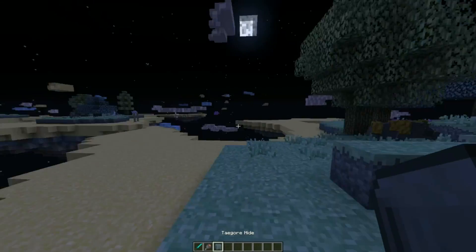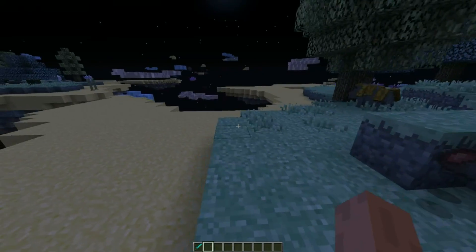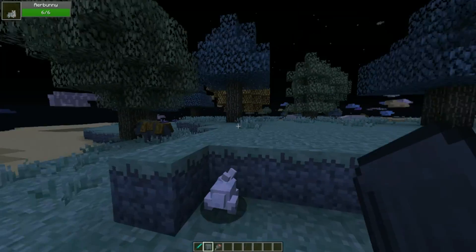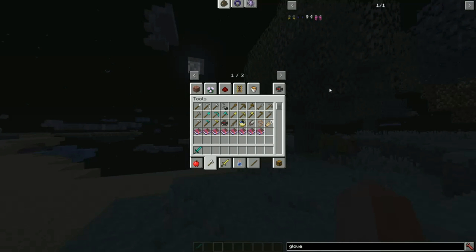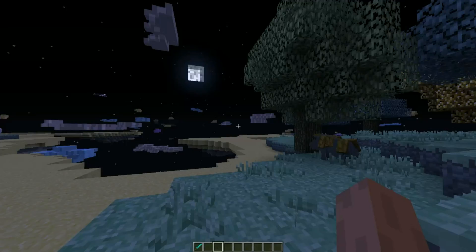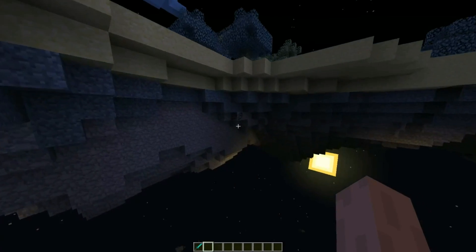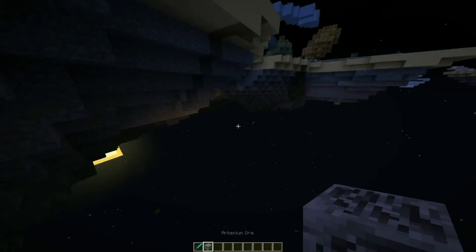Here we have a Tagore - it's like some sort of pig. It drops Tagore leg and Tagore hide - I'm assuming you can cook the food. This must be like the leather armor equivalent of this world, which is pretty cool. I also forgot - you can actually make gloves in this mod! So for any armor set you have here, you can craft gloves from the different materials you gather in the world.